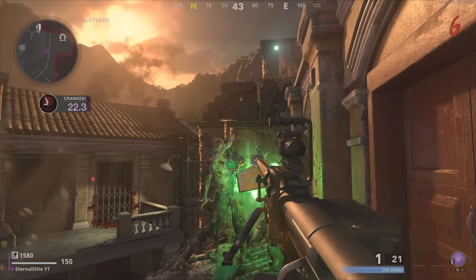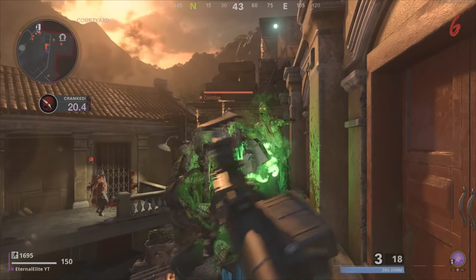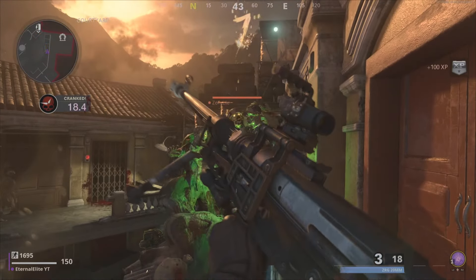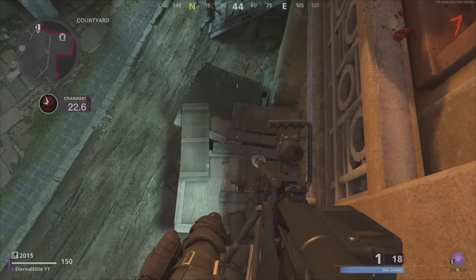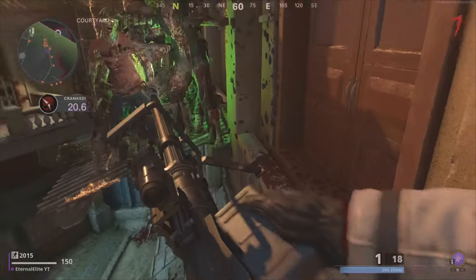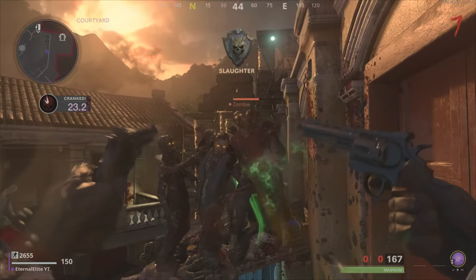If you want to make the glitch even better, you can go in and get Pack-a-Punch. You also have an ammo box right there and a Mystery Box if you want to switch guns. This is the new working pileup glitch on Firebase Z — leave a like, comment, and subscribe for more daily videos and content just like this. Enjoy the glitch, guys!